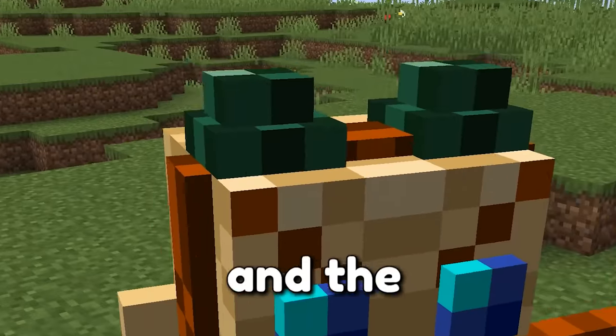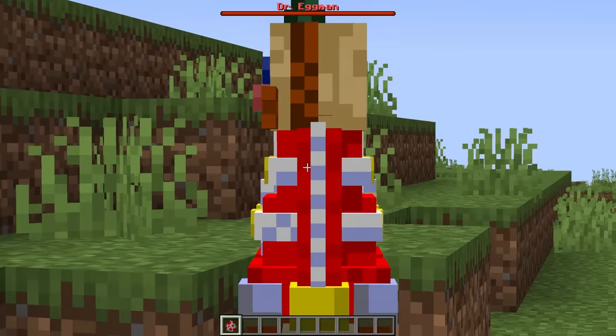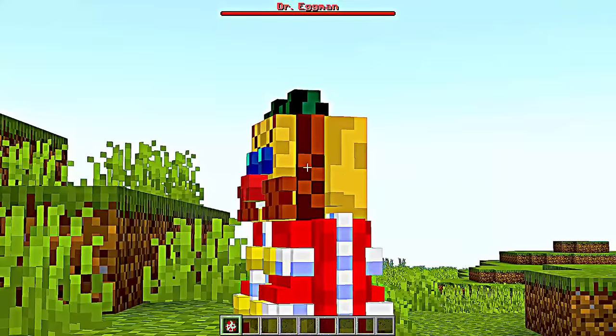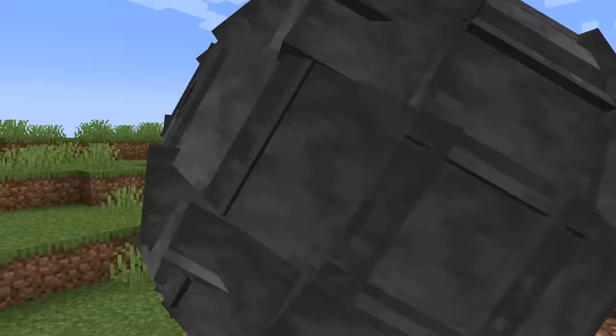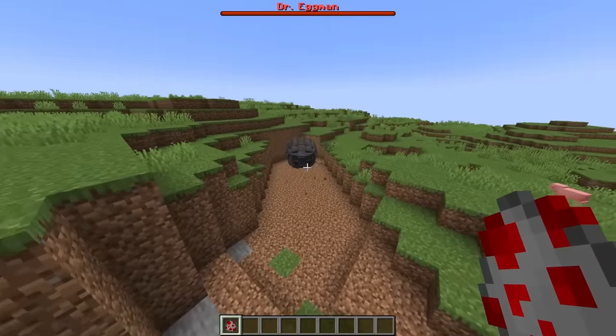Whoa, you actually look amazing! Look at that bodysuit, the round waist and the goggles. Why does he use his goggles? Wait, are you still making chicken noises? He is chicken man — he flaps his arms! What in the world, Dr. Eggman, stop!